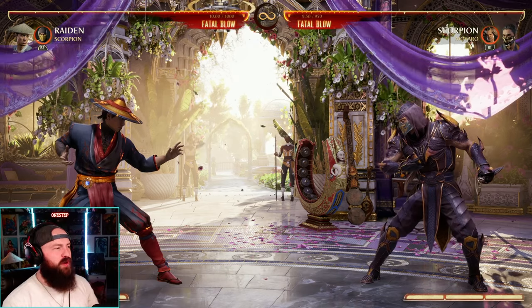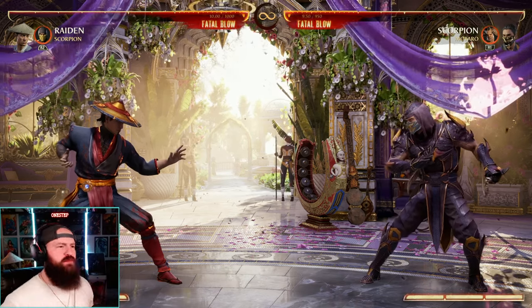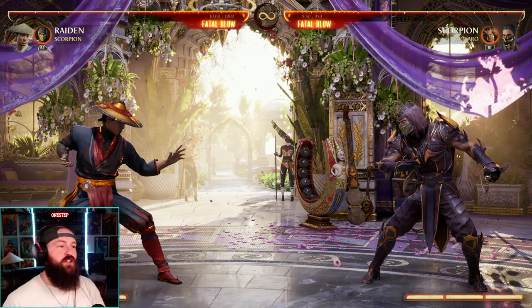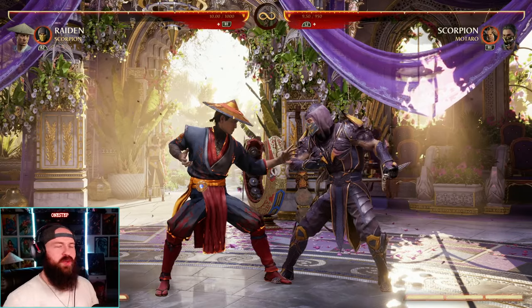There is a really cool mechanic in Mortal Kombat 1 that no one's talking about. It's a mechanic called Last Breath. What Last Breath does is it actually allows you to save yourself so you don't die off of a single hit of chip damage near the end of a fight. And here's what I mean by that.